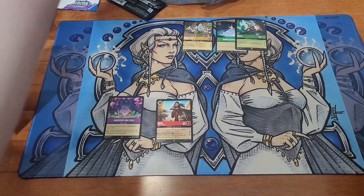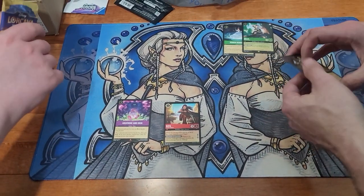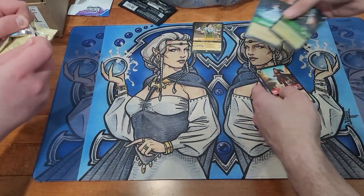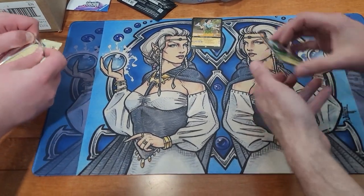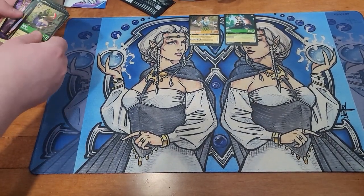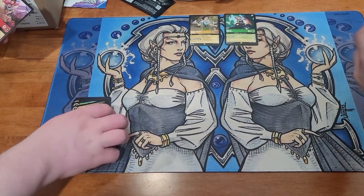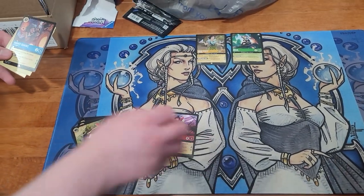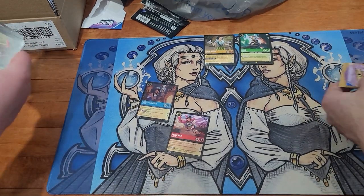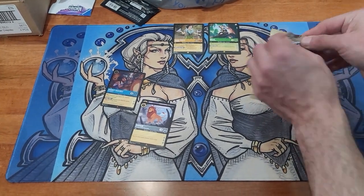Now if we get pulls like that out of our Inklands. We got Pierre Pan, Audrey Ramirez Foil Rare, and obviously Mufasa. We needed a Mufasa.